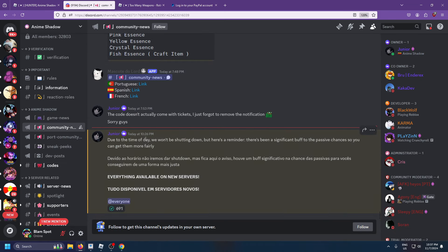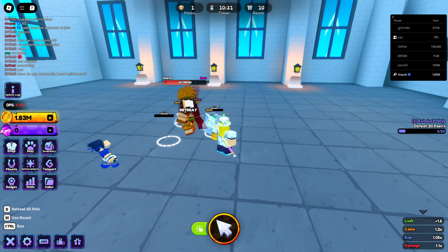Due to the time of day, we won't be shutting down. There's been a significant buff to passive chances — you get them more fairly. There's another buff. Everything available on new servers, so I'm not sure what that means. Maybe they buffed it again, maybe we have to check out a new server.